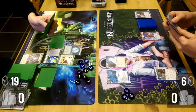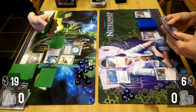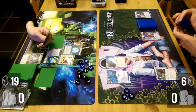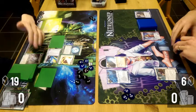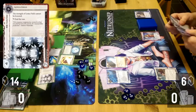I had a Gordian in hand so I would have liked to install it, run, and trash the Tollbooth — but I just couldn't afford it on the turn. I decided to keep the Gordian in hand as a secret. Especially because there are three ice I've seen total, and they're all Code Gates.